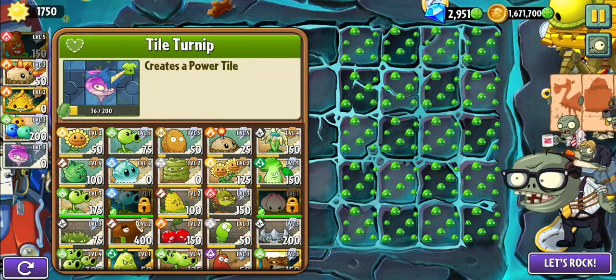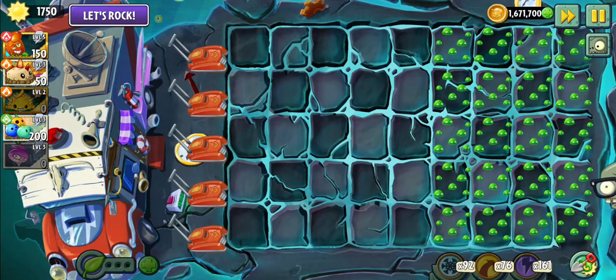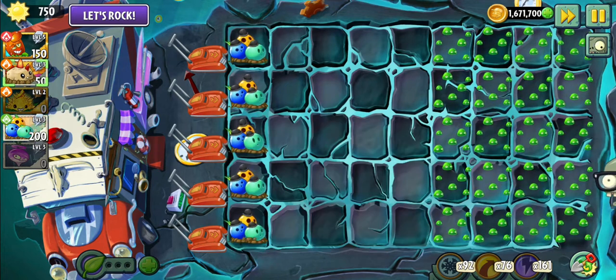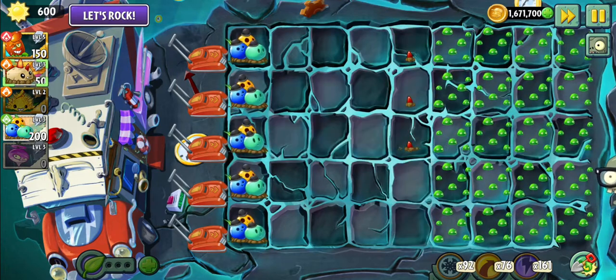Then you get three DePro Jalapeno, then you use them. Then you can find the Sombot in the last step of that. Put my potatoes in the form and in the middle.